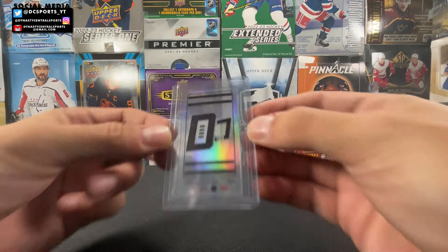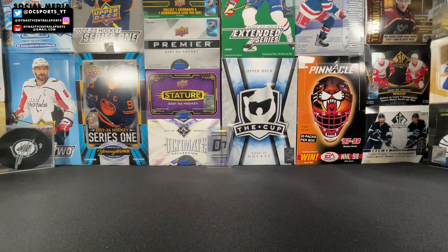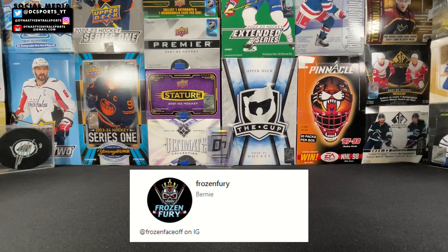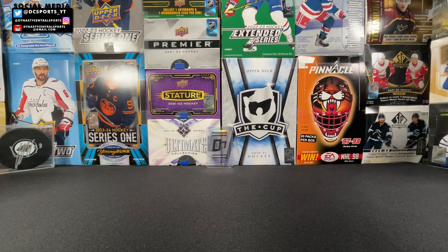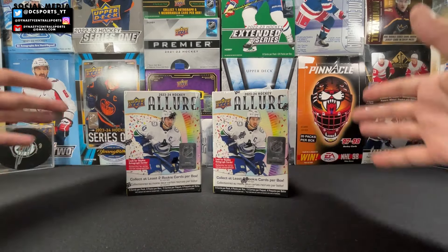Welcome to another box break here on Dynasty Central Sports, and this box break is a long time coming. I've been looking the entire area for this product and I could not find it in stores at all, even in the LCS's. But my buddy Bernie over at See Me Sports Cards, or Frozen Fury on Whatnot, he picked out these boxes when he saw them because he knew I was searching for them. So a big alley-oop to my buddy Bernie for getting me these two blasters of 23-24 Upper Deck Allure!